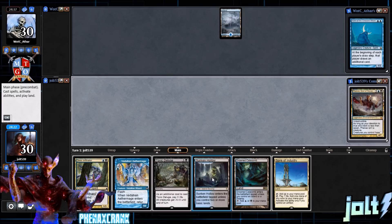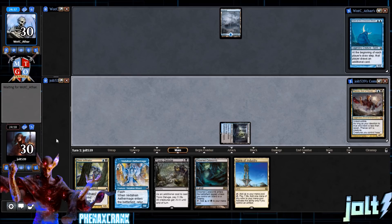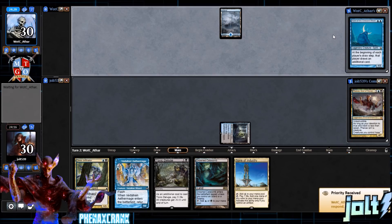Let's get the Sunken Hollow down — that way Drowned Catacomb comes into play untapped. We're playing Kami of the Crescent Moon: at the beginning of each draw step, that player draws an additional card. Double blue. Pretty fun — might just be mono-blue good stuff, we'll see.